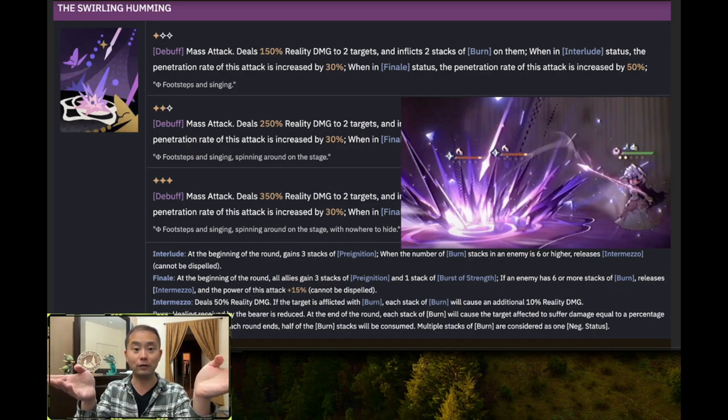First, let's talk about ESOLD's kit. ESOLD's Swirling Humming Incantation is a mass attack that deals 150% reality damage to two targets and inflicts two stacks of burn on them. When in interlude status, the penetration rate of this attack increases by 30%, and when in finale status, the penetration rate increases by 50%. There's a lot going on here, so let me dissect a few things.